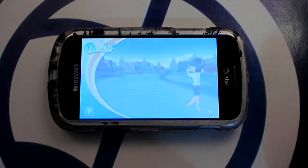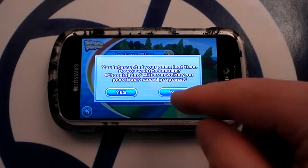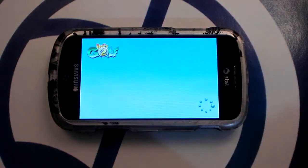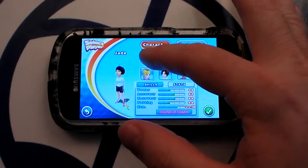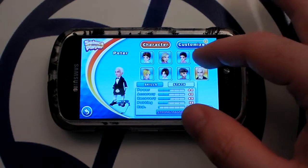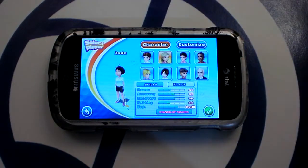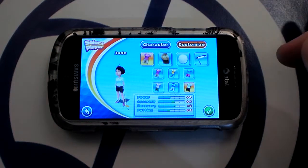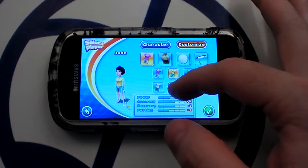There are two main game modes: Career and Challenge. You start out with only two golfers to choose from, but eventually you'll unlock all eight by beating them in match play. Each character can be customized with different gear, affecting their appearance and stats.